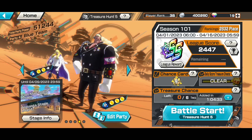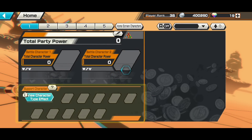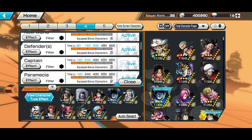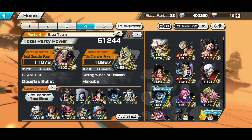The support tags I'm using for Bullet are Attacker, Straw Hat Zone, the Grand Line, and then the extra tags: New World, Defenders, Captain, Paramecia, and Runners — with 166 support percentage.